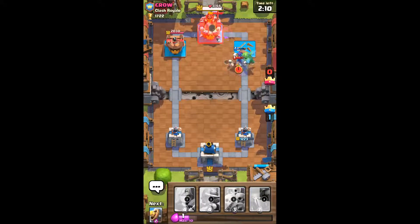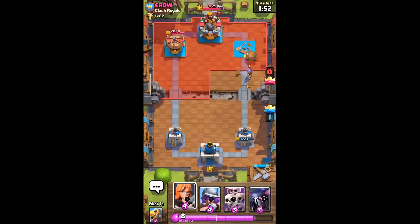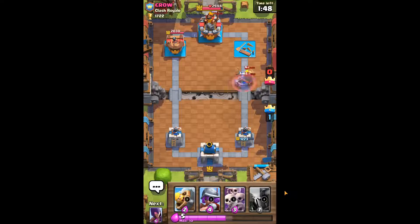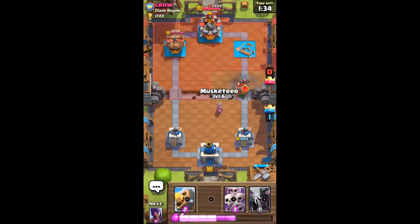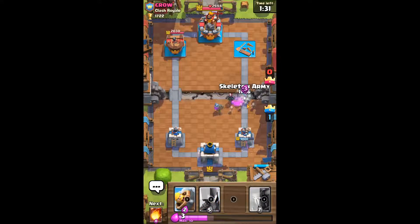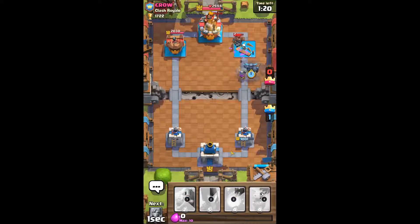Already taking our loot just with one Pekka push. I probably shouldn't have played the baby dragon there. We can probably pop the Pekka in the back right now but I honestly want to play a little more defensively. I don't want to bridge spam with the Pekka — I don't see much point. Let's pop it here.